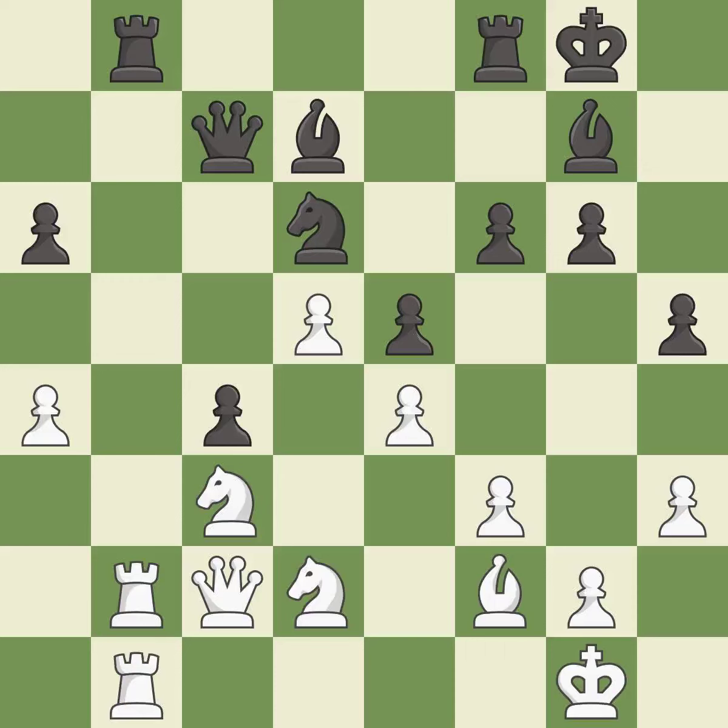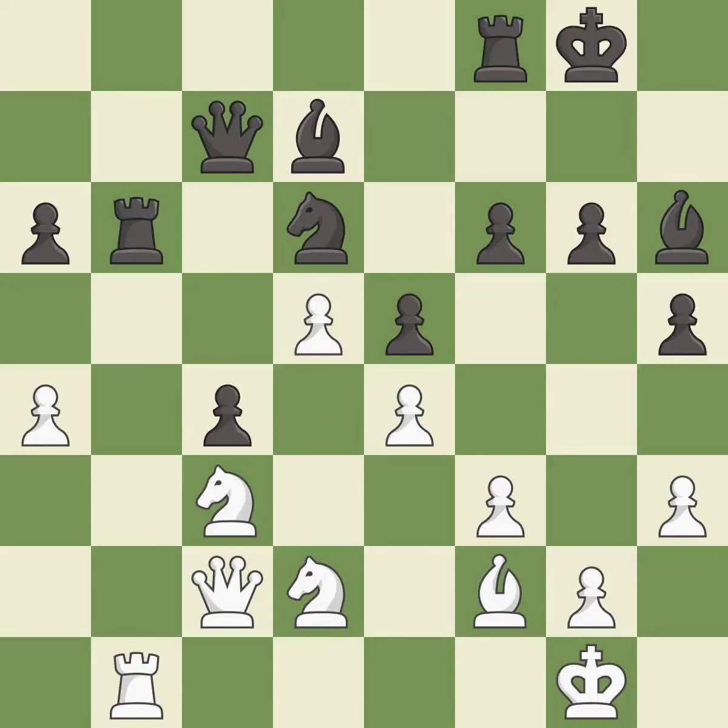This doubles the Rooks onto a single file, which allows them to team up to create threats — this is the only move that works, it is a great move. This moves the Bishop to a more active square, making it gain scope — it is best. Right on target — it is best. After all captures, this is an equal trade — it is good.